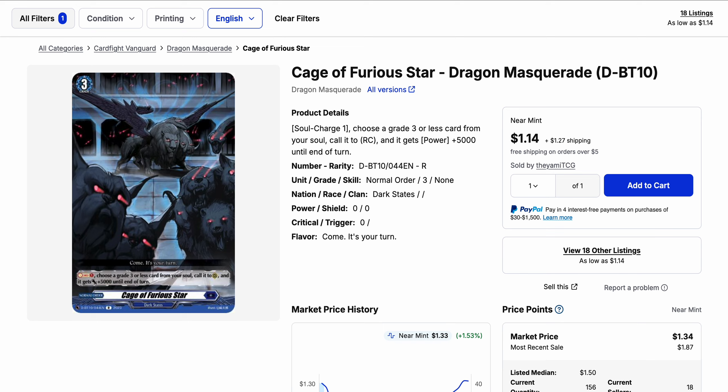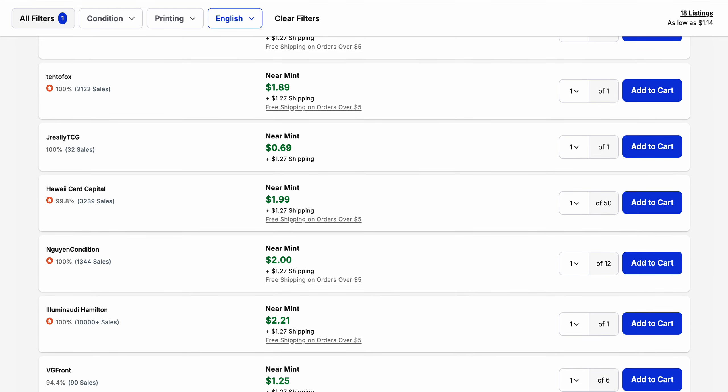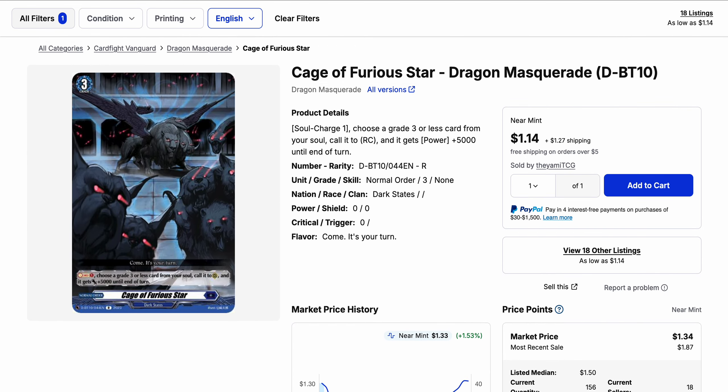Cage of Furious Star — in particular the rare version from Set 10. It has a frame rare which I've talked about before because it was buying out, but the rare is now over $1. It has 18 listings available, and the market price is almost $1.50, which is higher than the current base listing of $1.14. Consolidation is around $2, and in terms of quantity selling, it's still selling pretty well — 411 copies sold over the last three months, though sales have been dropping as price increases.